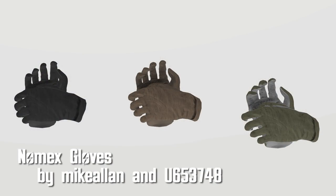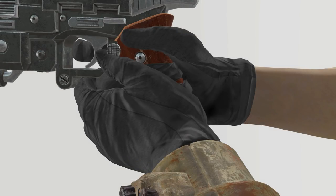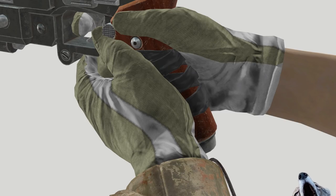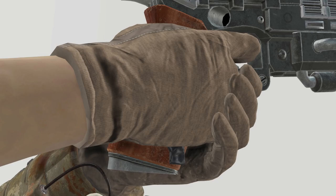Nomex Gloves by Mike Allen and U653748. If your hands are cold or covered in cheese, these gloves can probably solve only the first thing I mentioned. The cheese one, you're going to have to find a sink. There are three types of gloves: black, OD, and for you wolf people out there, coyote. The gloves provide a ballistic resistance of 5 and a plus 1 to agility.